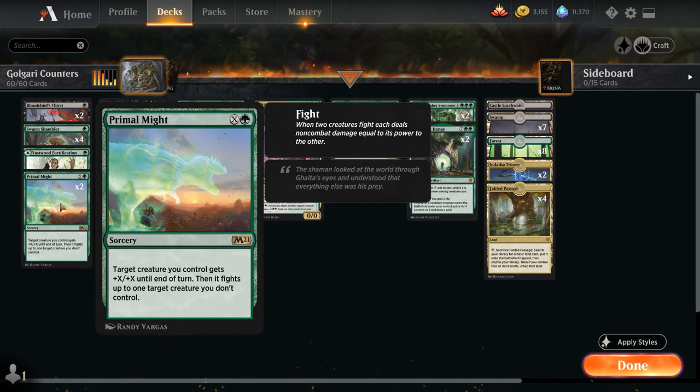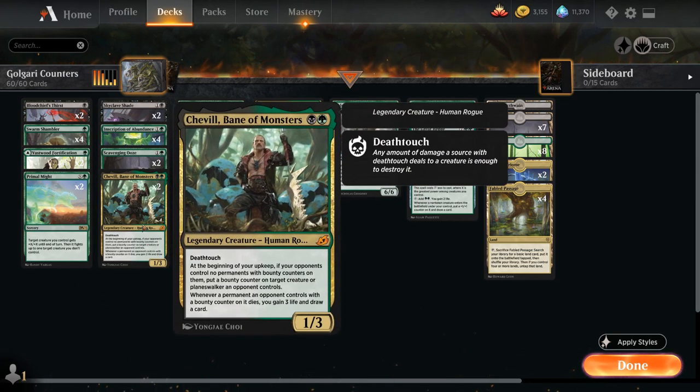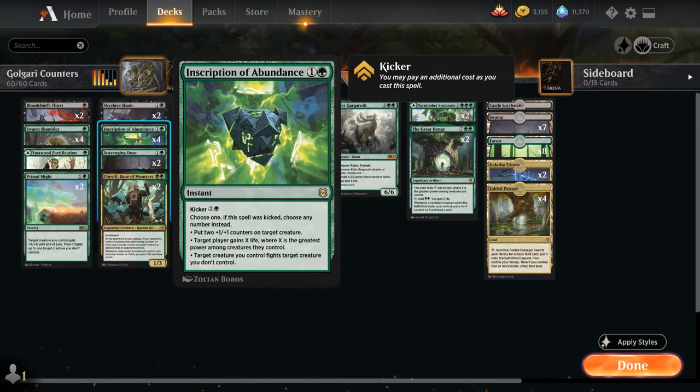We have 2 copies of Primal Might, which can be played for X equals 0 to have a creature fight, or for X and a green to give the creature +X/+X before fighting — or used as a pure pump spell. At 2 mana, 2 copies of Shavell, Bane of Monsters — a 1/3 legendary human rogue with deathtouch. At the beginning of our upkeep, if no opposing permanent has a bounty counter, we place one on a target creature or planeswalker an opponent controls. When that bounty permanent dies, we gain 3 life and draw a card. Shavell combines nicely with fight effects like Primal Might and Inscription of Abundance since deathtouch lets us kill any creature regardless of size.